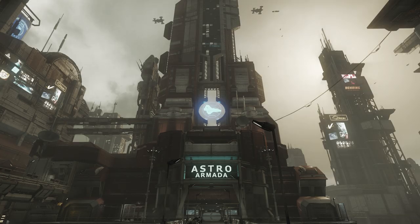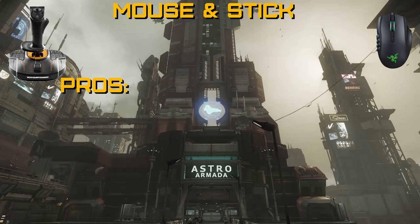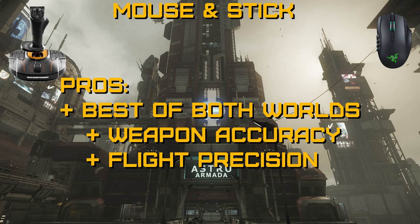Now let's talk about one of the more obscure control methods: HOSAM, also known as HOMAS — Hands on Mouse and Stick. It may sound crazy, but some of the best dog fighters in Star Citizen use this setup to great effect. The first and probably biggest pro is that you get the best of both worlds. HOSAM combines the weapon accuracy of a mouse with the flight precision of a joystick. Add in a set of pedals and you truly have the best of everything. Number two is price — mice are cheap, and a decent entry-level joystick won't set you back more than around $60.